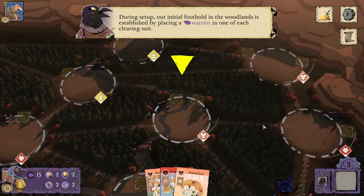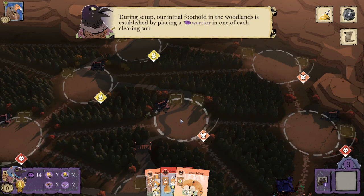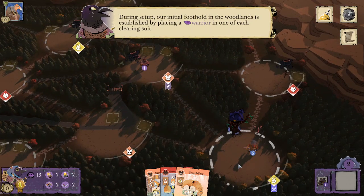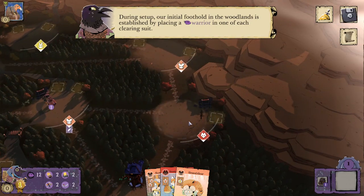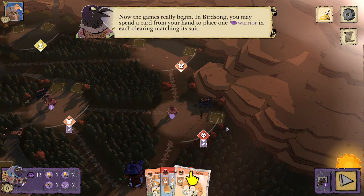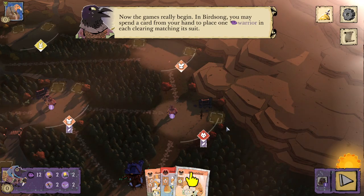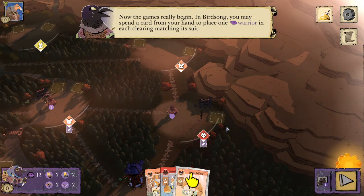During setup, our initial foothold in the woodlands is established by placing a warrior in one of each clearing suit. Can't wait to play Crows with Advanced Setup — good thing that came with this expansion, because just having those three warriors and nothing else to start with is pretty sad.